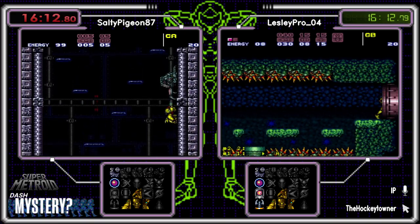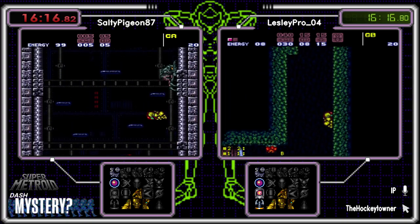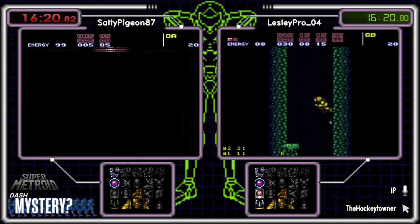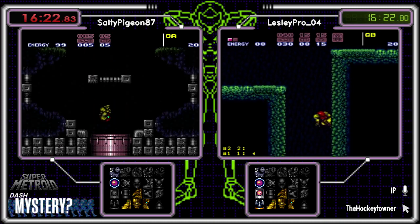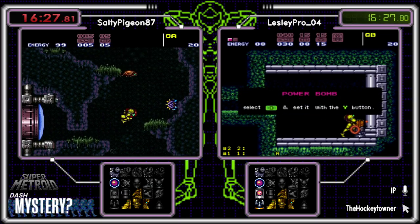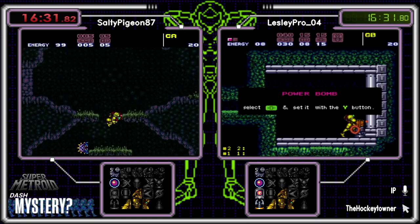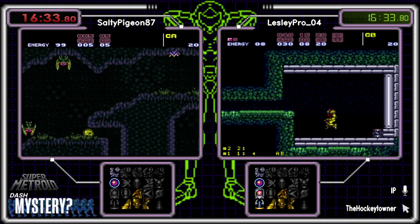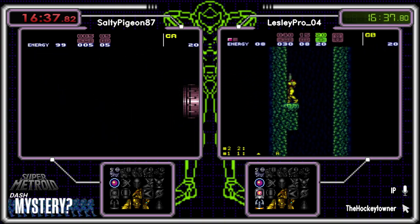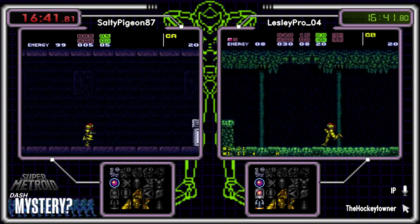I think I would just grab what he can, and just skip Green Brin and go to Red Brin. Grab bombs, the supers, and a tank or two along the way, and then just Red Brin and see what's what — that's what I would do. Meanwhile, Leslie's getting a nice little charge up at the bottom under Eticoons, heading back up. Let's see what we got at Prince Star Reserve.